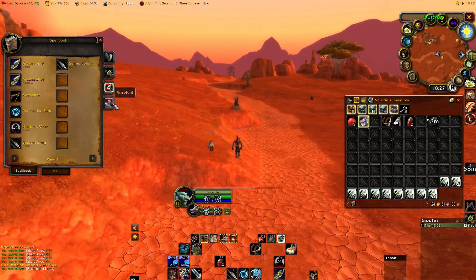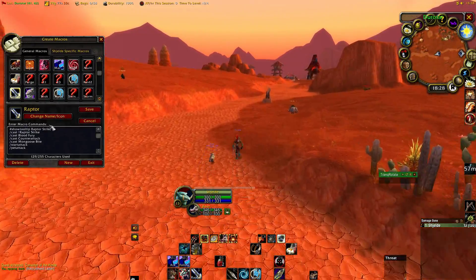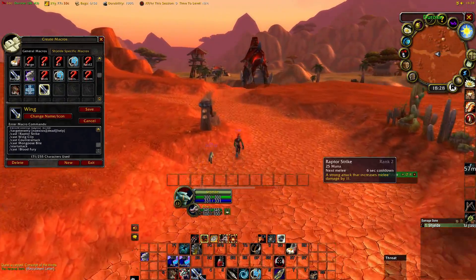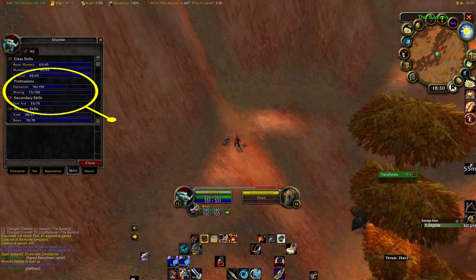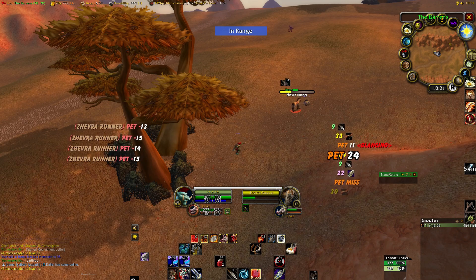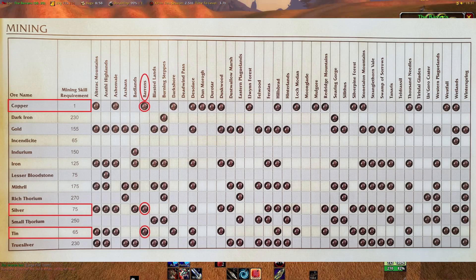Now it's time to make our way to the Barrens. Hopefully you have kept up with your herbalism and mining up until now. You should have at least skill level 50 in both mining and herbalism before we get to the Barrens. Skill level 50 in herbalism will allow you to herb Mageroyal, while skill level 70 will allow you to herb Briarthorn. I will put a chart on screen for both herbalism and mining so you can see all the available herbing and mining nodes in the Barrens and what skill level they require. Pause the video to have a better look.